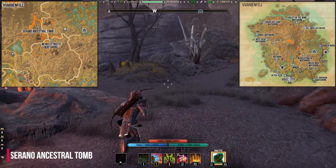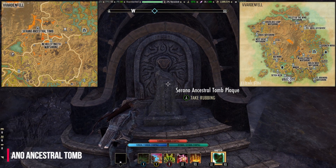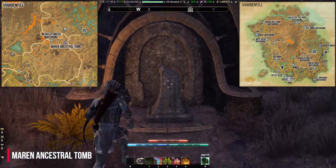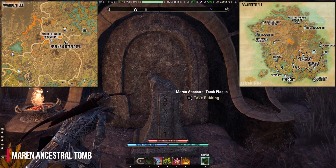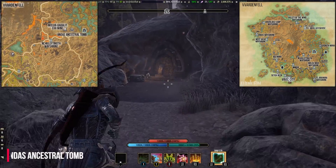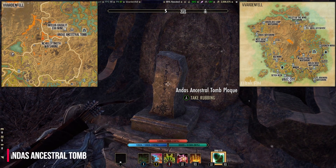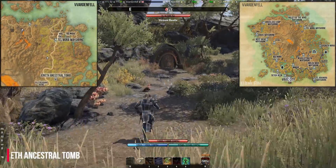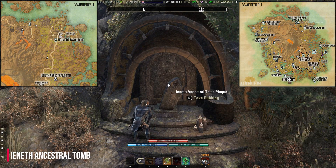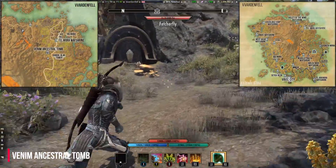North of the Zulvethis Wayshrine is the Surano Ancestral Tomb. East of the Zulvethis Wayshrine you can find the Maran Ancestral Tomb. West of the Mausur Caverns Egg Mine is the Andas Ancestral Tomb. Northeast of the Falensarano Ruins you can find the Inanit Ancestral Tomb. West of the Dubdil Alar Tower is the Venim Ancestral Tomb.